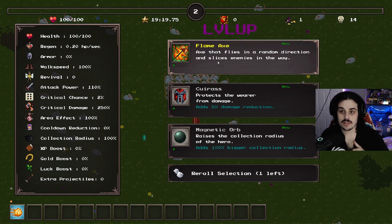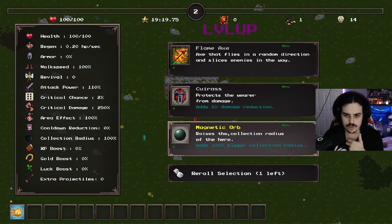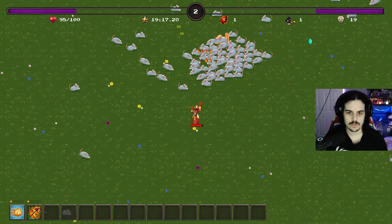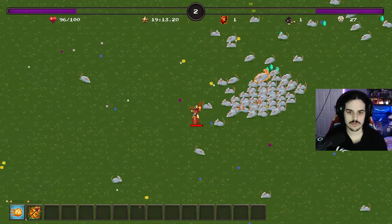An axe that flies in a random direction and slices enemies in the way. Curious protects the wearer from damage. Raises the collection radius of the hero. I think right now we're just gonna need some additional damage for sure.